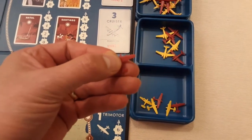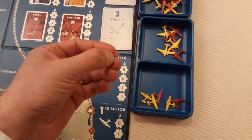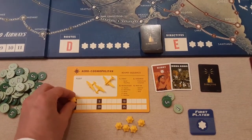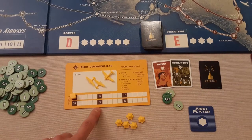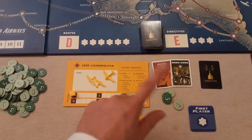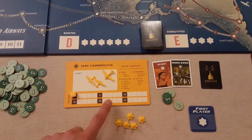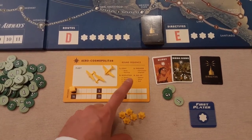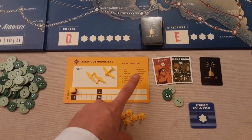Looking at the actual planes: there's a little groove at the end which shows it's a one, just to help you identify it. On your board you've got your income track at the bottom starting from zero. You get 12 money, a couple of destination cards which are always face up, a secret directive card, and five engineers which you'll use during the engineer phase.